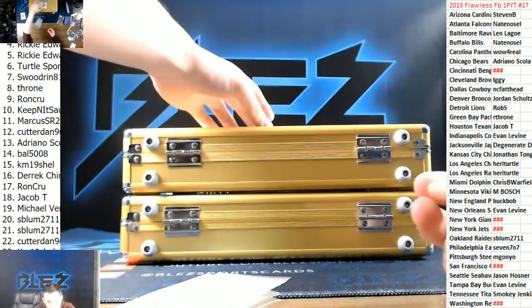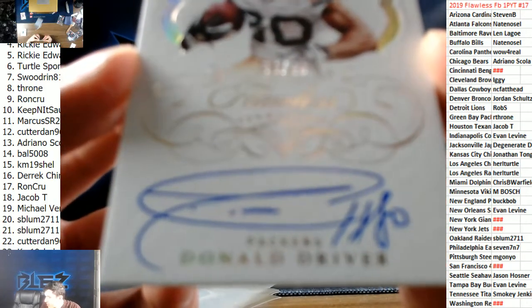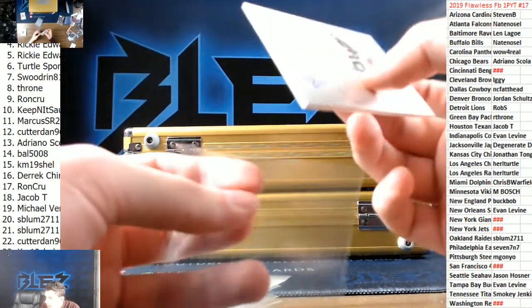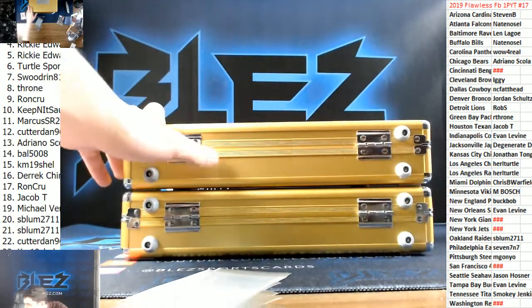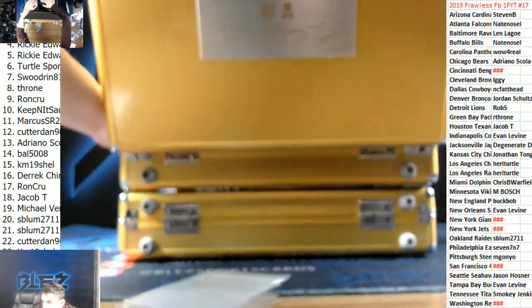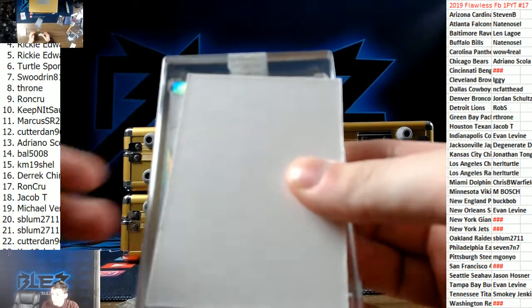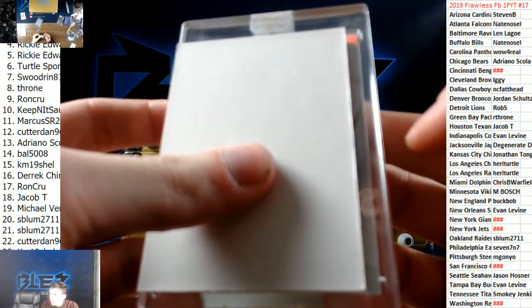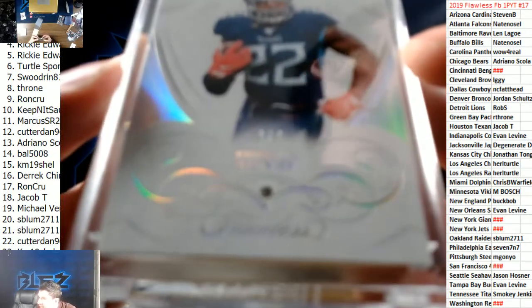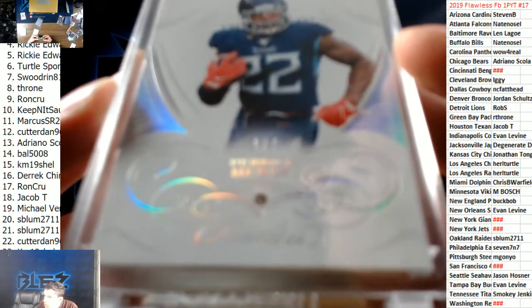We have an autograph of Donald Driver to 20 for the Packers — that was like a reverse inner. The best hits were at the beginning. Donald Driver to 20 for Throne. Let's go inside — I have no idea where anything is, we're just gonna sweat it all. There's three cards. That looks like a good shine — one of seven, Derrick Henry for the Tennessee Titans! That's sick — leading rusher in the NFL last season.